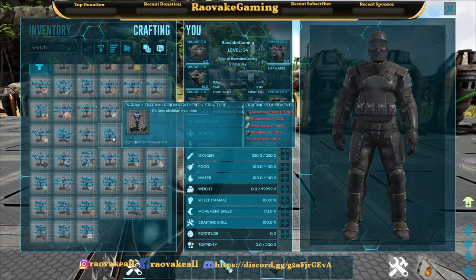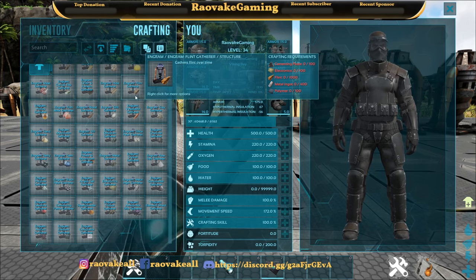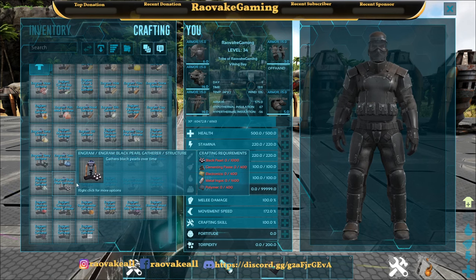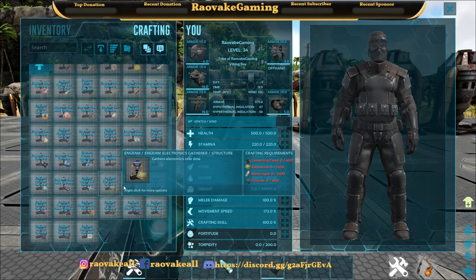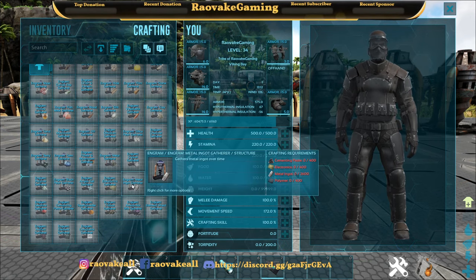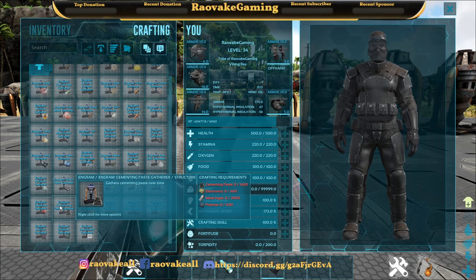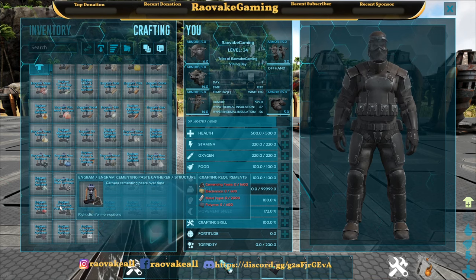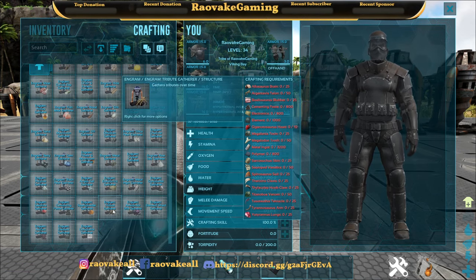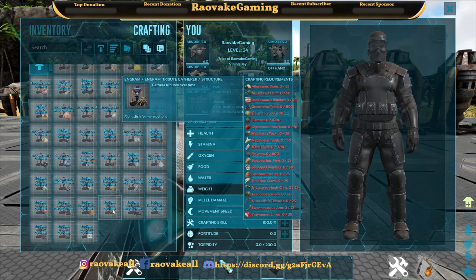So around the polymer tier you'll notice that, for example, flint is 400 metal and veggie is 800. For salt, 1,600 metal — the higher the harder-level stuff you get, the more resources you have to put in to originally craft it. Like gunpowder is 2,000 metal and 600 polymer, where metal is 400 polymer. Then you get into cementing paste, where cementing paste is higher than normal — 1,600 to 2,000 metal — with more electronics and polymer needed. And then you get into tribute, which costs element, all the tributes, lots of metal, lots of polymer, cementing paste, and electronics.